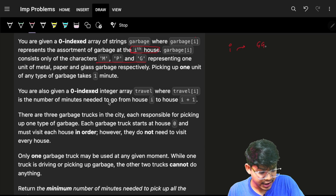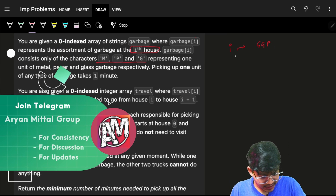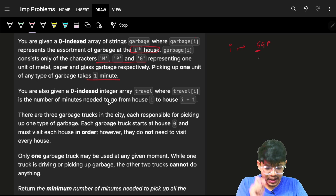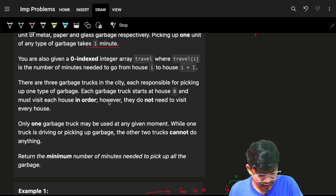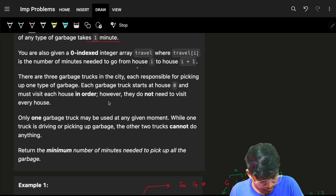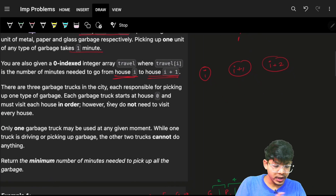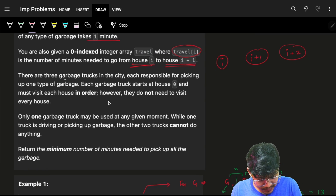At the starting house I have two units of glass, one unit of plastic, and no units of metal. Picking up one unit of any type takes one unit of time. We also have a zero-indexed travel array which gives the travel time to go from house i to house i+1. You will keep going until you collect the respective garbage at each house.